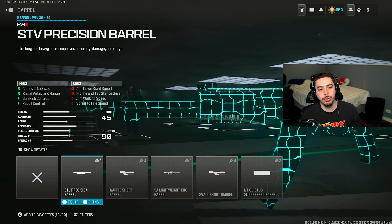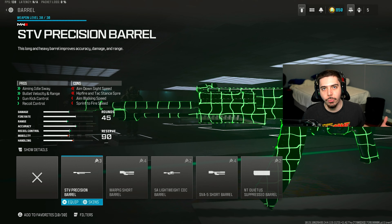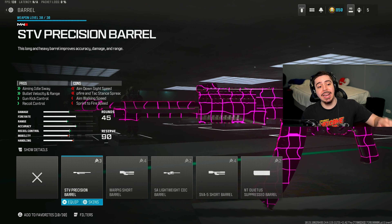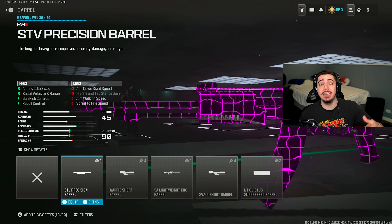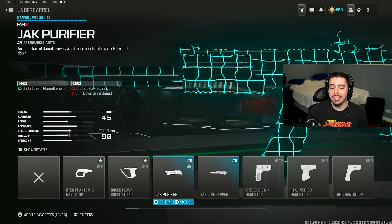I then threw on the STV Precision Barrel, which gives me an increase in idle sway, gun kick control, and recoil control, so the weapon's just overall going to be more accurate. I also get better bullet velocity and range, making this thing stronger and able to kill quicker at longer range gunfights.